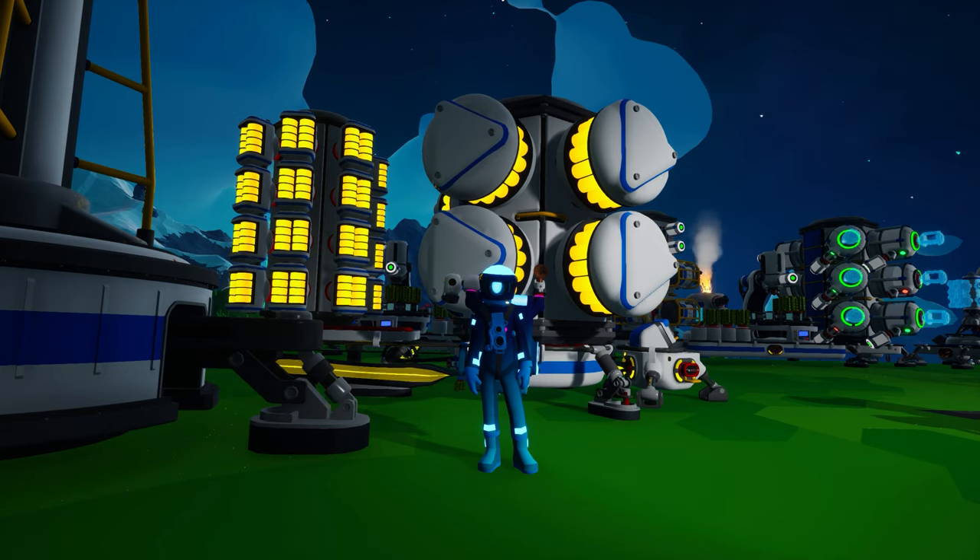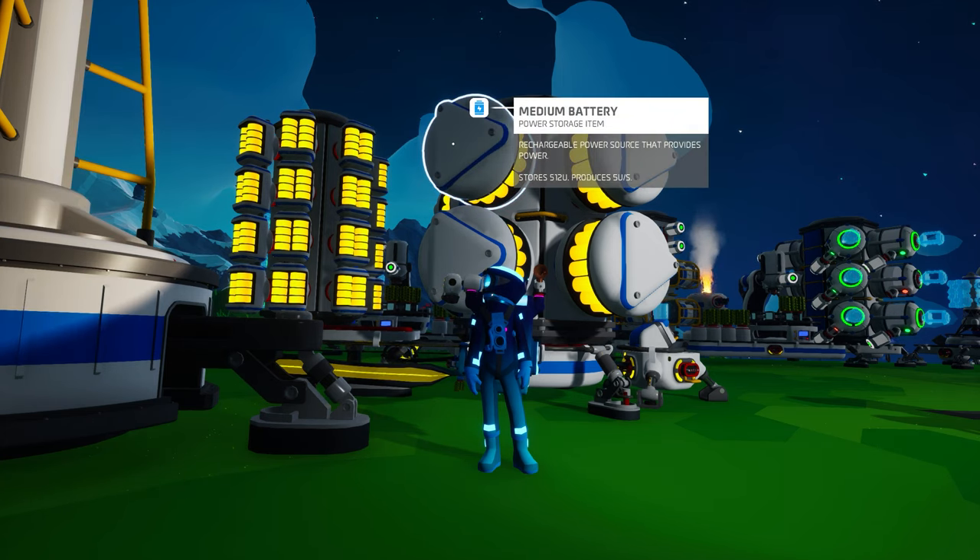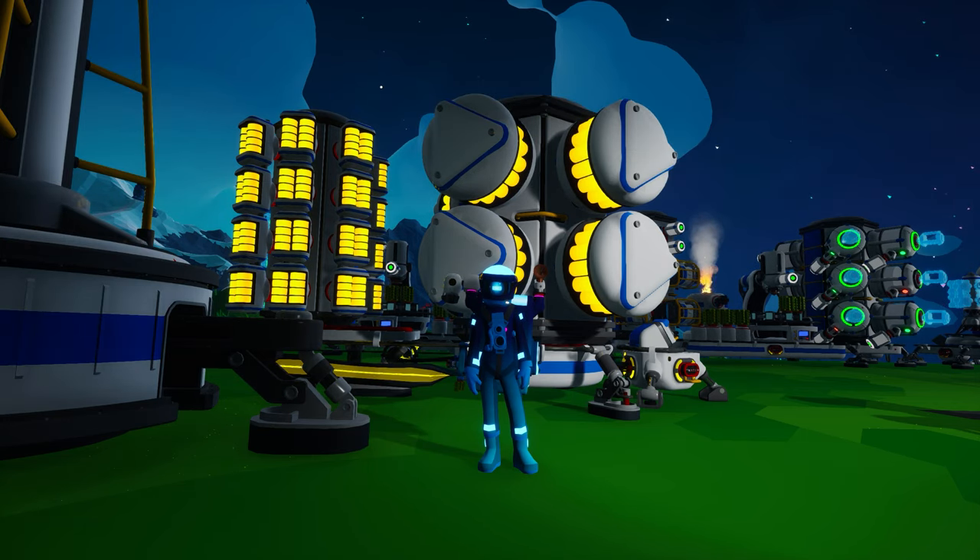Power can be stored for later use via small and medium batteries. The small battery has had its crafting recipe changed to 1 zinc on your backpack printer. It will store 32 units of power and discharge that stored power at a rate of 1 unit per second. The medium battery still has a byte cost of 3,750 and is crafted on the small printer from 1 zinc and 1 lithium, but its power storage capacity has increased to 512 units and its output has increased to 5 units per second. Batteries can be an essential tool to provide emergency power when all other sources are unavailable, and we'll take another look at batteries in just a few moments.